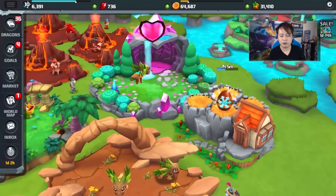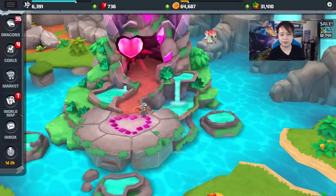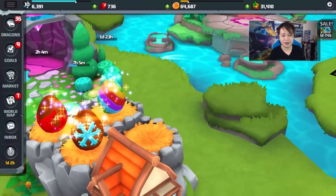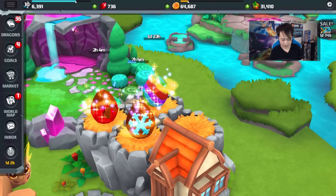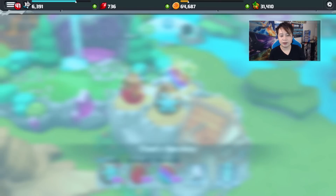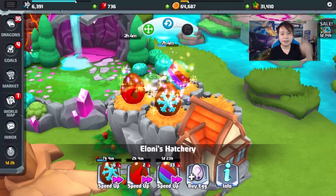We've gotten something here — I think that's a fire and earth element dragon. But this is the big one guys! I don't know what it is; it was two days, one day and some hours. Let's finish it — oh my god, we got the rainbow dragon! One day and 23 hours, yes, that's what the egg looks like. I'm gonna wait this one out; I don't want to spend gems to speed it up — it costs 33 gems, about three dollars.